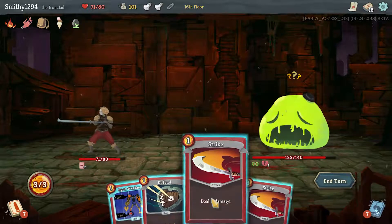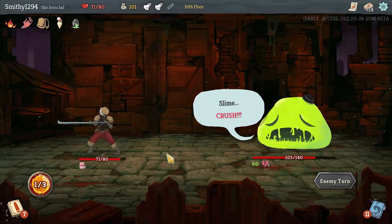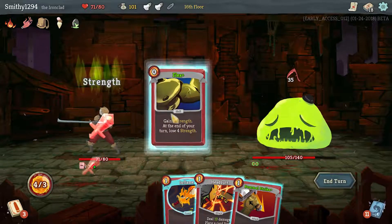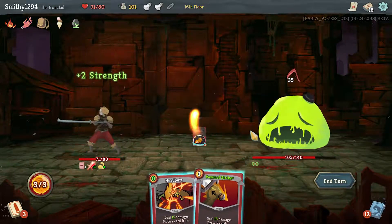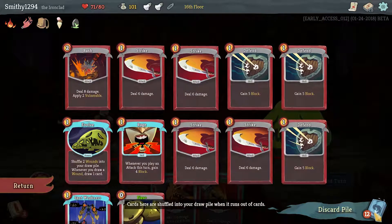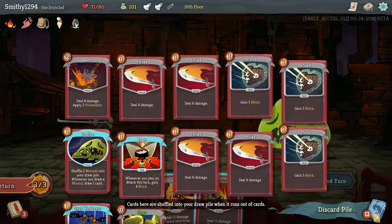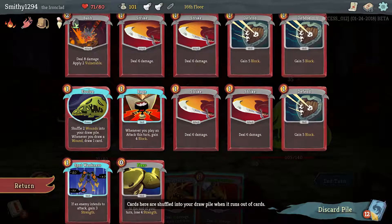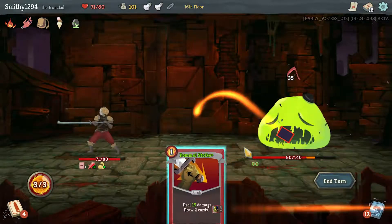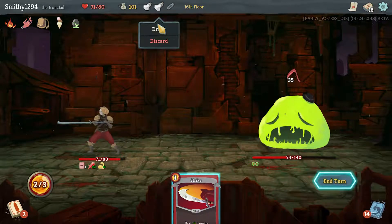He does give us reduced card draw which is annoying. He's not doing anything this turn so we Strike, Strike, and conserve energy for next turn. We could pop a regen potion but I don't really need it. What's in our discard pile that we'd want to draw into? A Defend would be nice. We could go for Spot Weakness — free strength — but Flex would also be nice. Using Headbutt we put that on top of our draw pile, then Pommel Strike draws it.